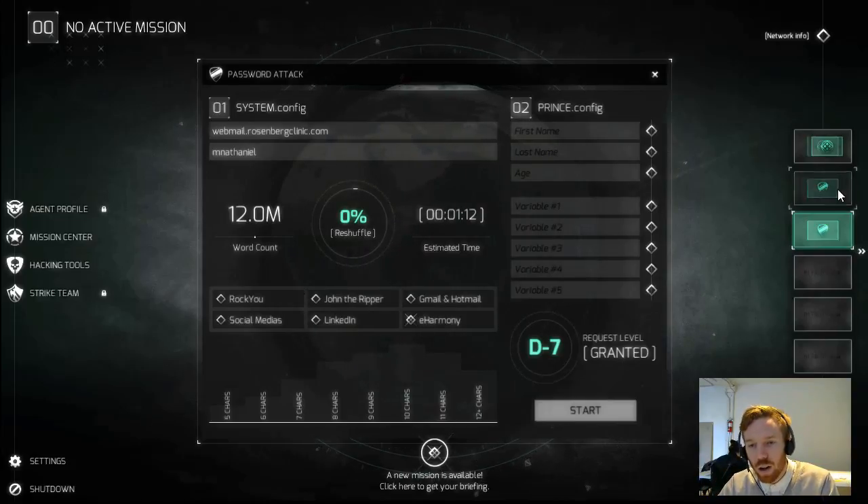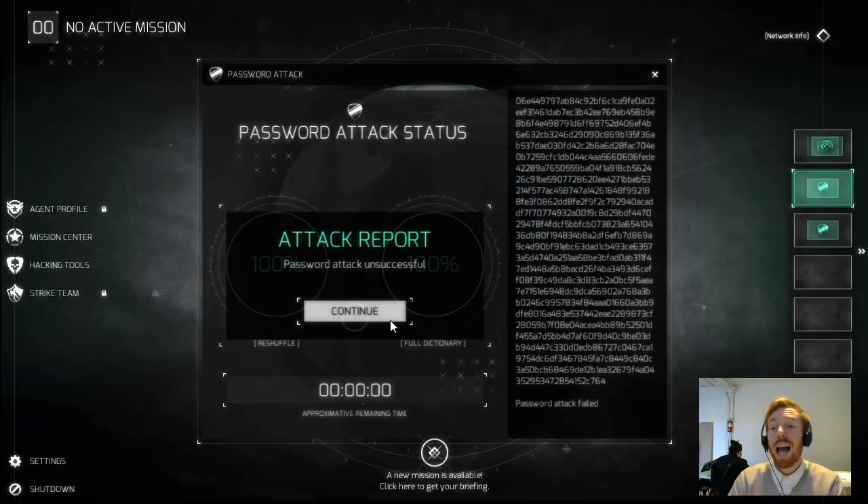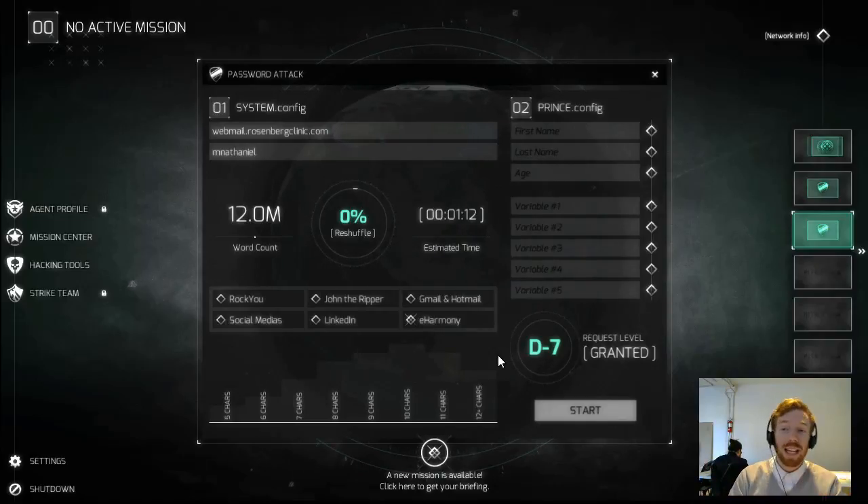You can see we had an unsuccessful password attack using Rock You because we did not give it enough information — unfortunately it did not work. As you can see, even if you let it run for a long time, if you haven't given it the correct parameters and the correct intel, you're going to get an unsuccessful attack. The eHarmony dictionary is more about secondary accounts — most people's eHarmony account isn't their first account, so they use those passwords as a secondary account. If you're trying to hack into someone's secondary account, eHarmony might be the way to go.